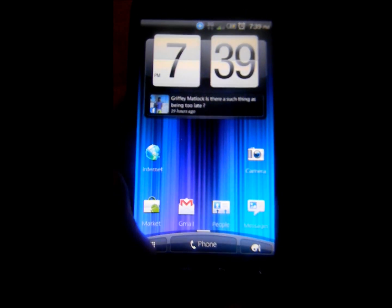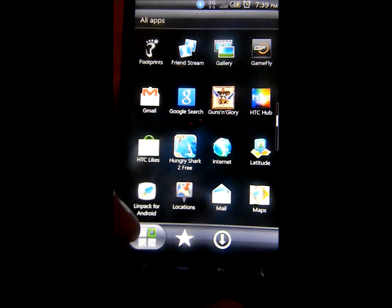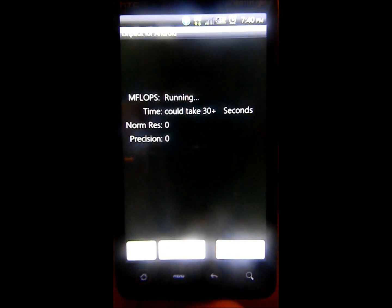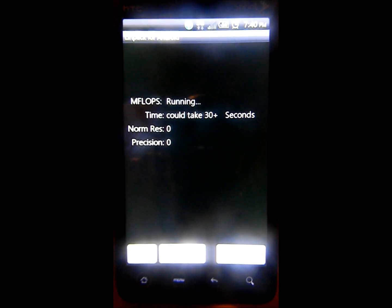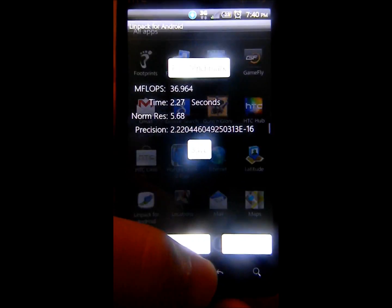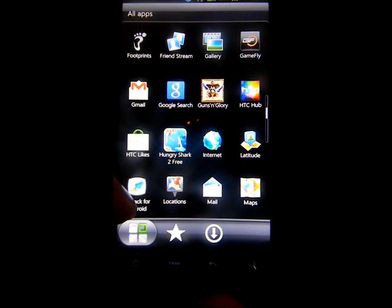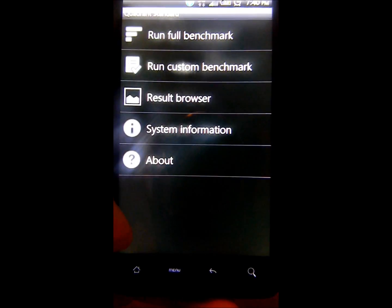I'm going to wrap up with a few tests. Let's run Linpack first — get that out of the way. Scores of 32, 36, 36, and 36 — that's pretty good compared to the scores I was getting on the MIUI ROM. As someone left in the comments on YouTube, it's because of the Smart-Ass governor in the SetCPU settings. Let's go ahead and run Quadrant.